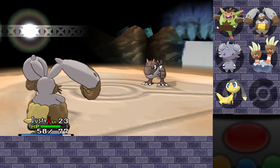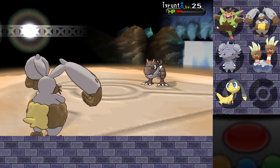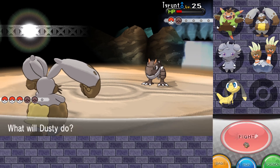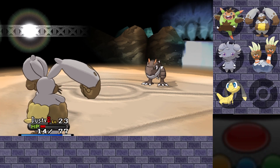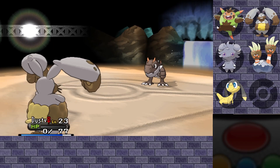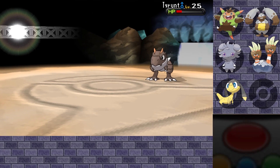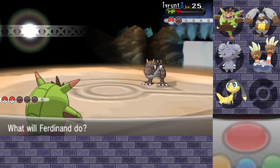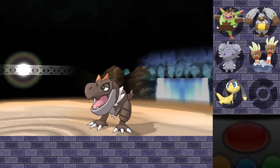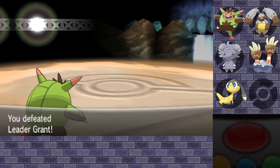Not bad — we can get it down in three turns depending on how hard Tyrunt is going to hit me. Once more. Oh, a flinch — really? That is just sad. Alright, Ferdy, it's up to you! Use your Vine Whip please. There we go. Despite being a teensy bit underleveled, we came out pretty alright, I'd say.